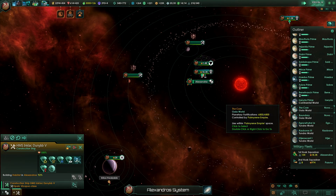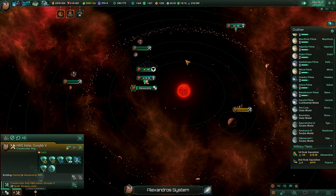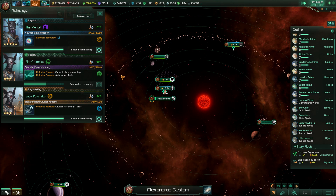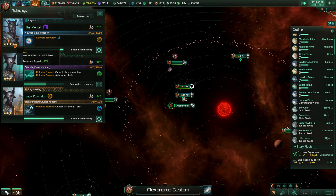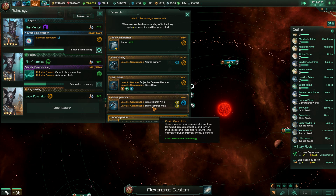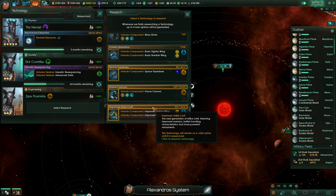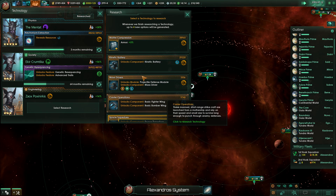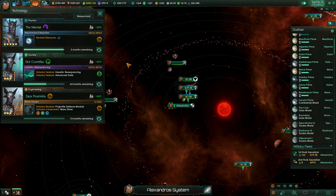92%, getting there. So close. Three months to Neutronium extraction, that's like 60 months to genetic resequencing — we'll probably move this guy around. Matter compression, the kinetic battery, or mass drivers? Mass drivers. We'll just start getting kinetic weapons.